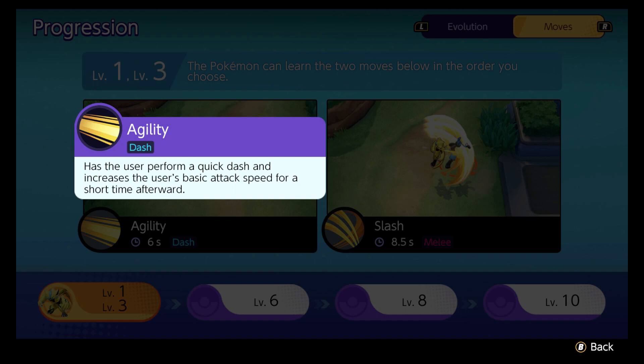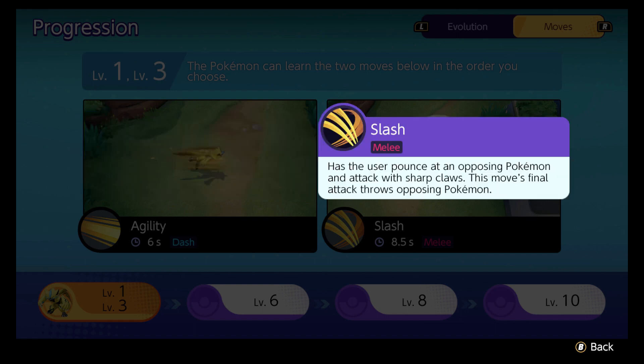Let's take a look at his moves. At level one and three, you pick between Agility and Slash. I would almost always go Slash. Agility is good — it gives you a dash and a basic attack speed increase — but Slash just does a little chunk of damage so you can get rid of some of those neutral creeps a little bit faster. You level so fast in this game that it's not a huge difference, but I'd take Slash.